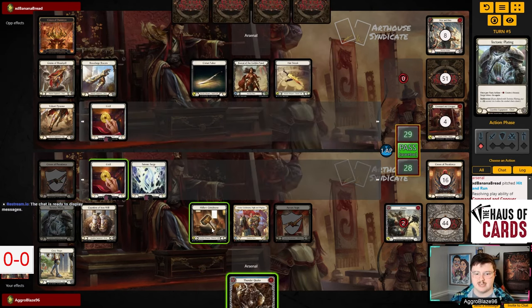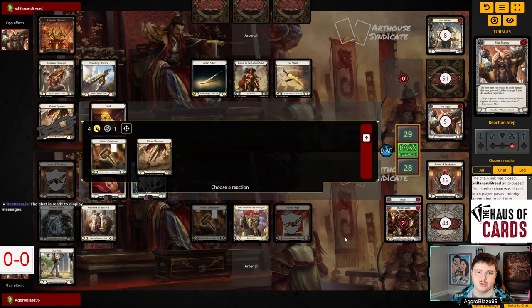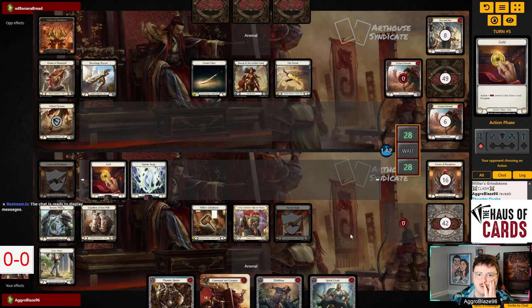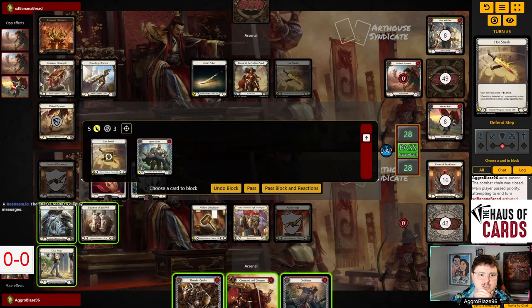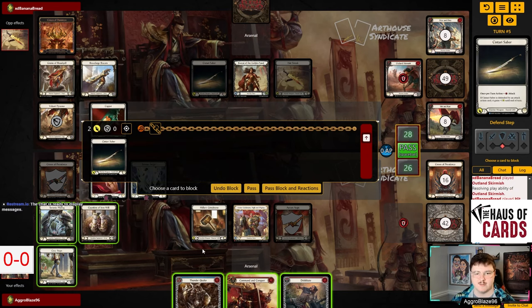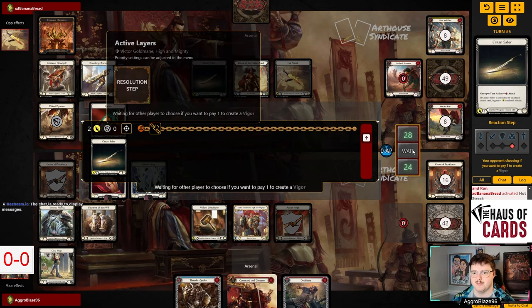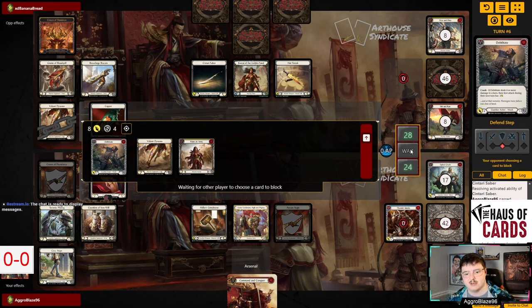They had the six there — good play from my opponent. I just wasn't going to give them the gold to play around it. We're mailing out another card from them, so we can block Spinal Crush, throw the Debilitate, arsenal the Command and Conquer. We'll just give them the copper generation here — they'll get it on the next one anyway. The best way to use Civic Steps in this matchup is to make sure they can't throw a Command and Conquer after the second sword attack.